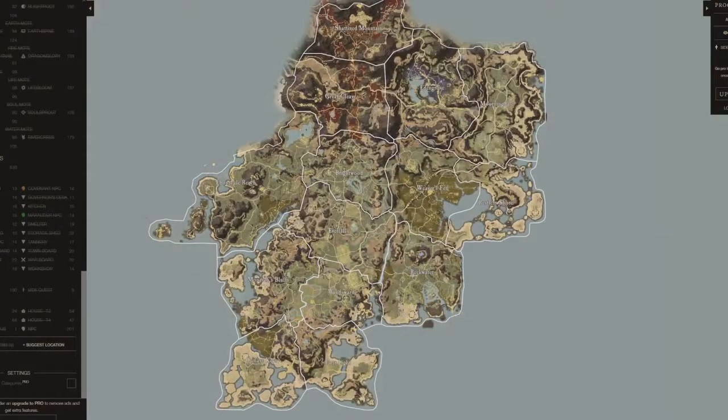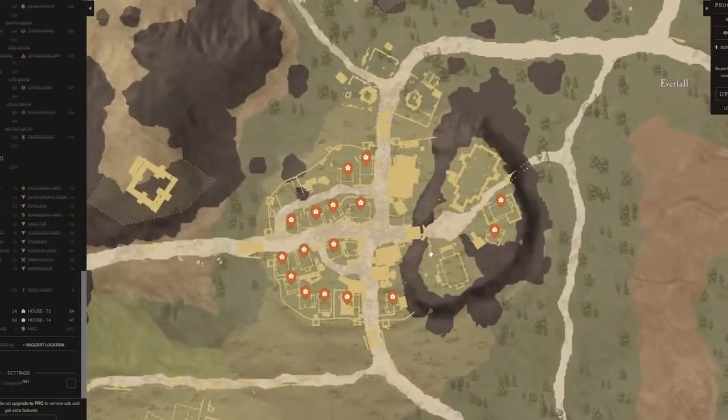First off, we are going to talk about a little something called convenience. This is going to be a main thing you're going to want to take advantage of. I'm actually going to bring up house one, two, three, and four locations in every single spot. So you're going to want to find out, before you even think about location on the map, what tier of house you want in each location — whether you want a house close to the town board, refining, storage, or crafting. You can find that on some of these different maps.